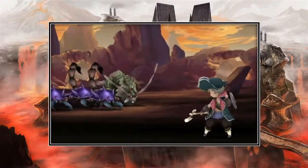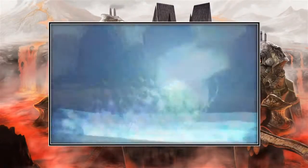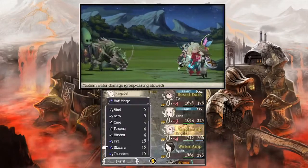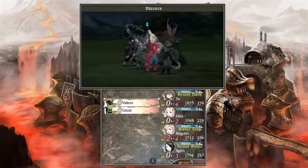Now that you have some Brave Points, select Brave to spend them. This allows your character to land multiple hits in the same turn, which can be devastating to your enemies. Once you have a battle strategy in place, you can increase the pace of battle with the plus control pad to defeat enemies more quickly.